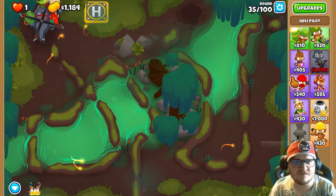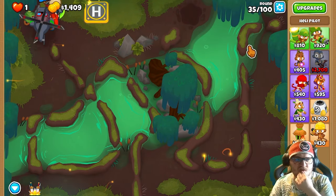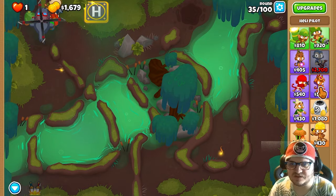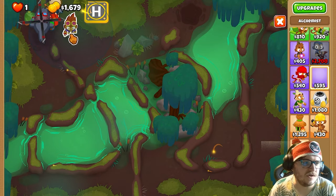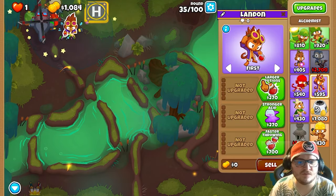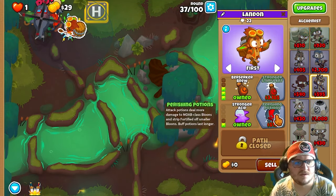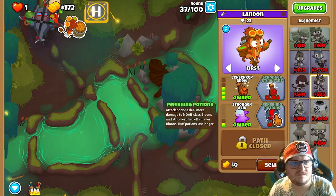We need alchemist first, when I'm thinking about it, because we need enough damage versus the MOAB who appears at round 40 — that's five rounds left. So first we're gonna do is to get the berserker brew. There you go. And now you're gonna get piercing potions.